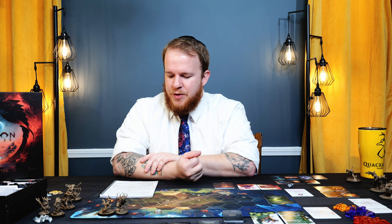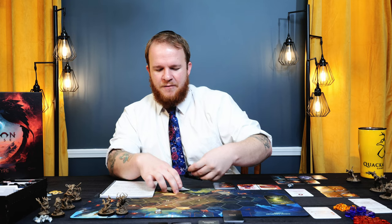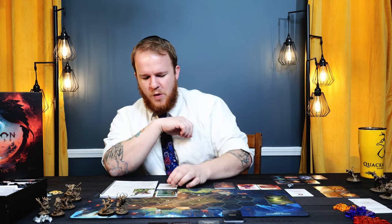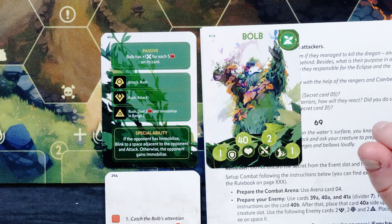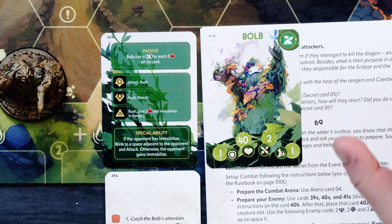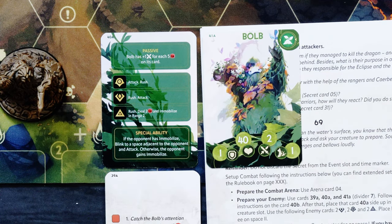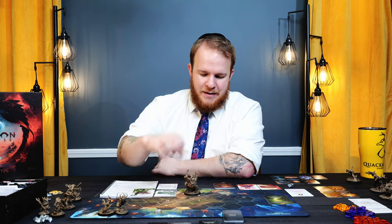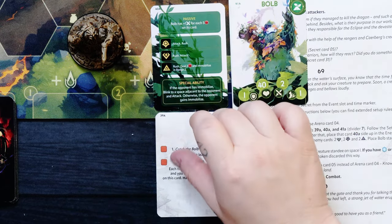Prepare the enemy using cards 39, 40, and 41 — this is going to be the Bulb. The Bulb is a giant kind of forest creature; I really like him and really want to capture him. He has 40 health, 1 defense, 2 attack, 1 movement. Passive: the Bulb has plus 1 attack for each 5 damage on its card, so it gets stronger and stronger. He has 3 core attack abilities and a special ability: if the opponent has Immobilize, blink to a space adjacent to the opponent and attack. Otherwise, the opponent gains Immobilize. Place a special ability token in the second space — that blink ability will happen every turn.